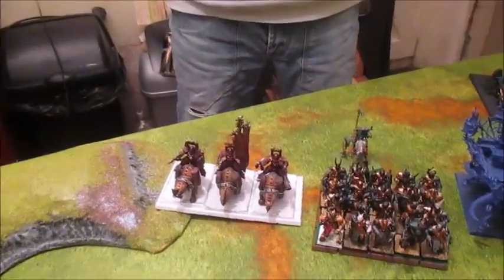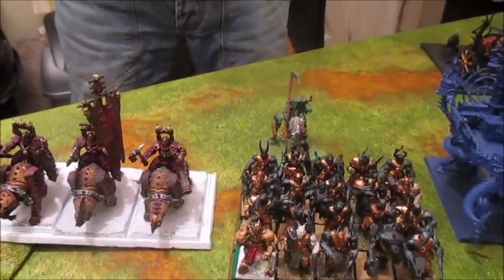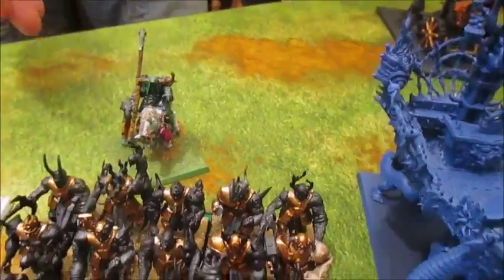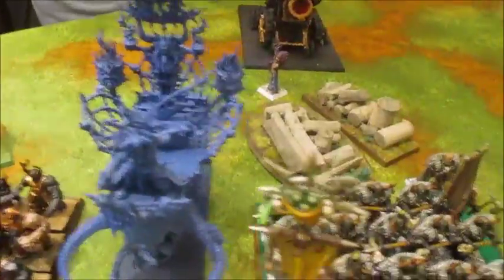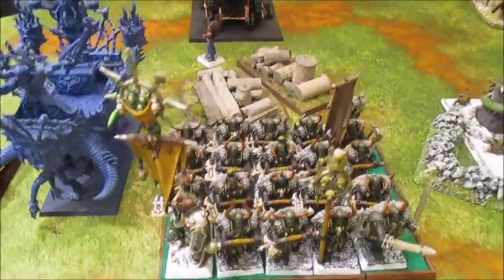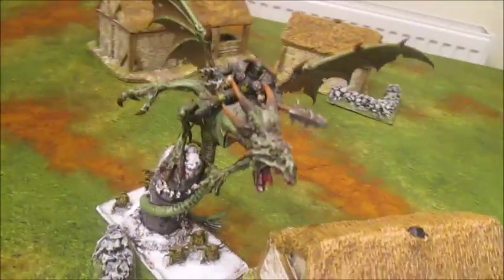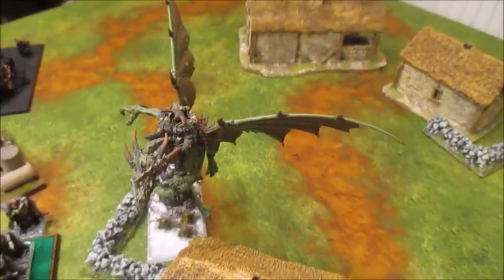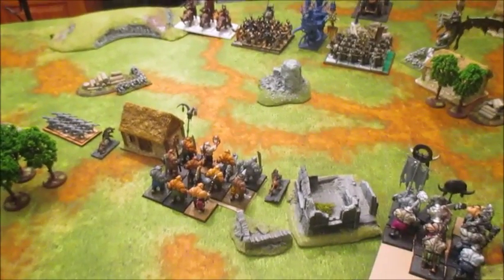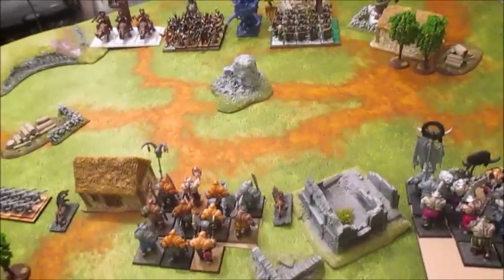So, Warriors of Chaos: I've got three Skull Crushers — they've only got a champion, no standard bearer or musician. Twenty Forsaken, a level two wizard of Nurgle on a daemonic mount, a Warshrine, twenty Warriors with great weapons and a BSB in there as well, a level two Sorcerer of Slaanesh, a Hellcannon, and a Chaos Lord on a Dragon — he's popped up in several battle reports before. Off the table I've got six Trolls and Throgg. And my Firebelly is not on the table, so at least both your regeneration unit and my counter to it are not on the table.